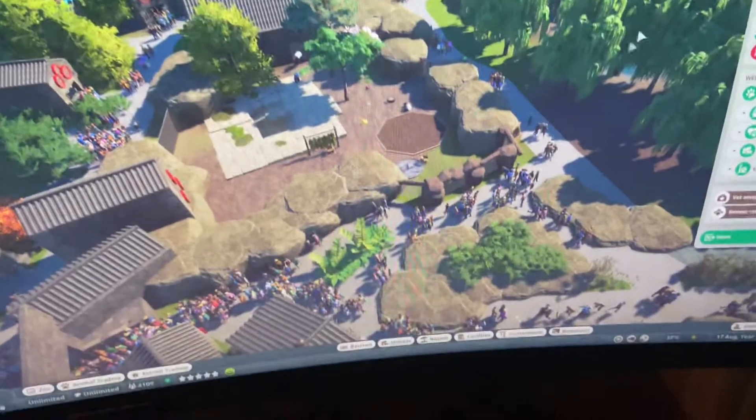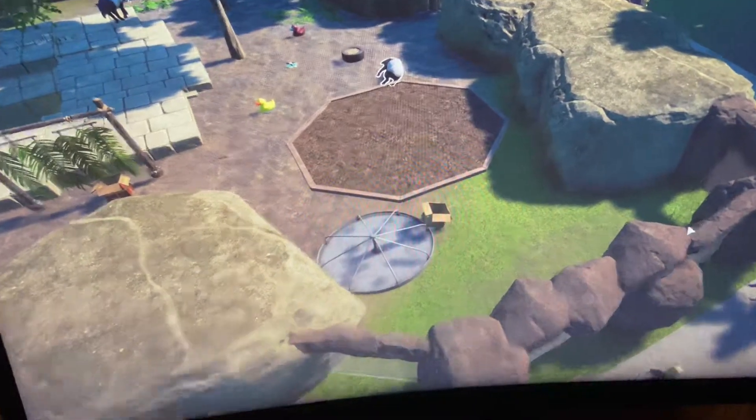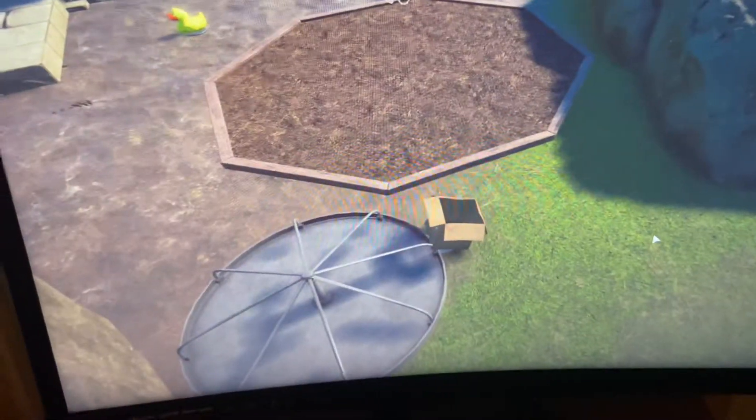This is my Malayan tapir enclosure. This is an infertile male named Akia. This is a sneaky way towards the bent walls.